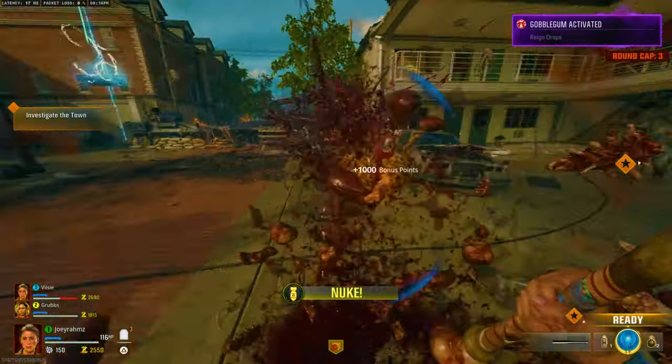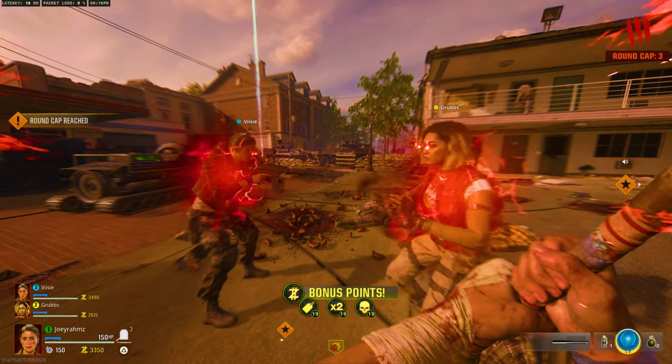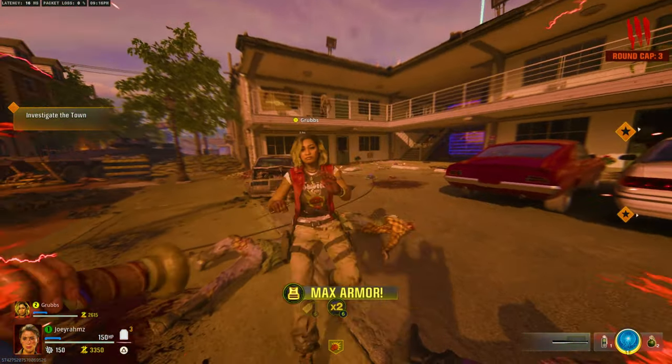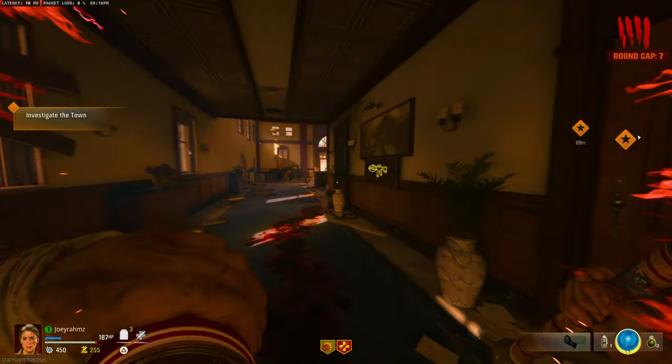For the two helpers: Player One (Busy) is going to pop his Frenzied Guard, then Player Two (Grubs) pops his Frenzied Guard after. Then Player One leaves the game. Player Two's Frenzied Guard will wear off, but yours won't — and with Juggernaut active, you're in full god mode. That's it.